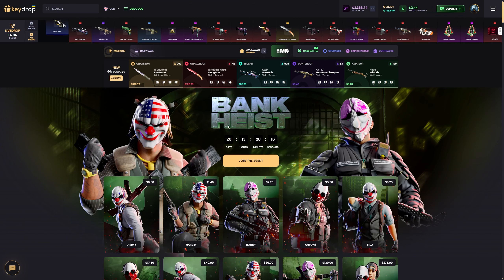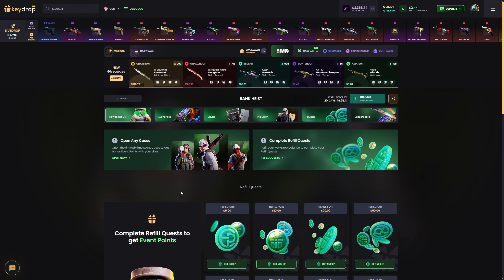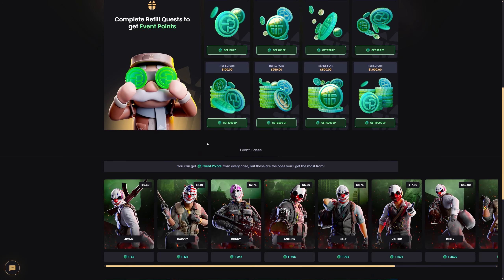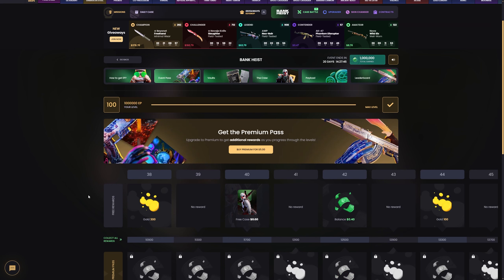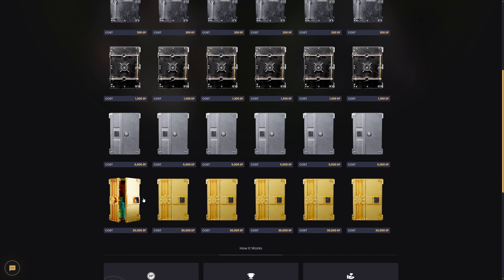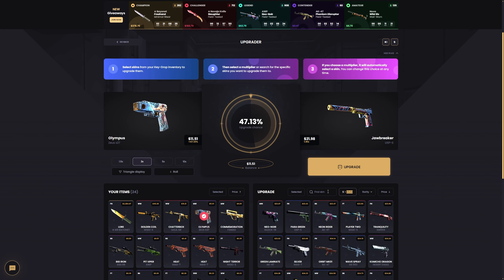Guys, you can still join the Bank Heist event. I have 100,000 event points. If you make a deposit you can get free event points and open some really cool cases. When you open event cases you can also get free event points. You can collect rewards with your event pass, and also buy a premium pass which gives much better rewards. Let's make an upgrade — I have 100,000 points, that's $11.